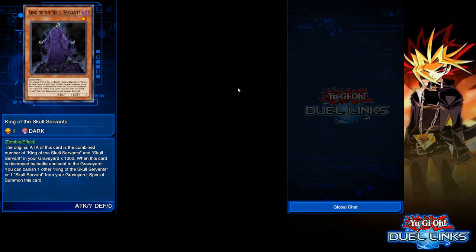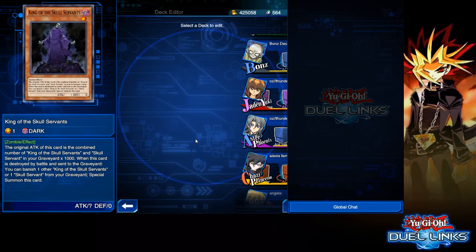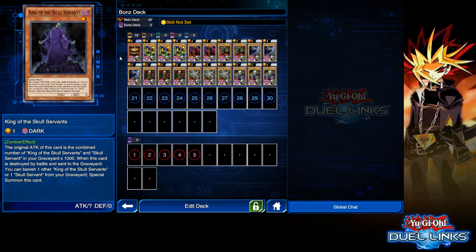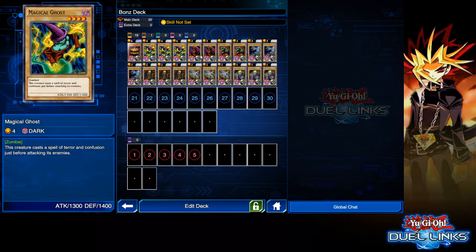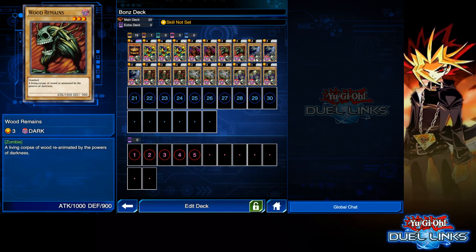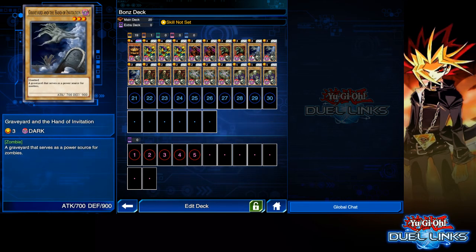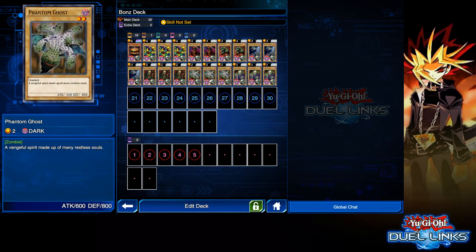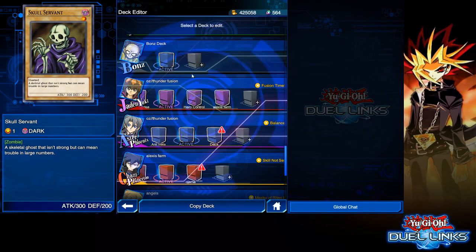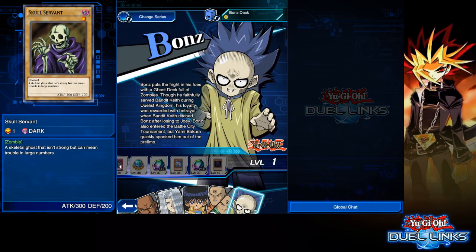Let's take a look at his deck — what comes in his deck. Obviously we have Pumpking. You get Pumpking, some Magical Ghosts, Grim Reaper, two of them, two Wood Remains, three Graveyard and the Hand of Innovation, The Wandering Doom — three of those, three Phantom Ghosts, and three Skull Servants if you didn't have Skull Servants already. As I unlock more with him, I'll make more videos with his skills and everything.